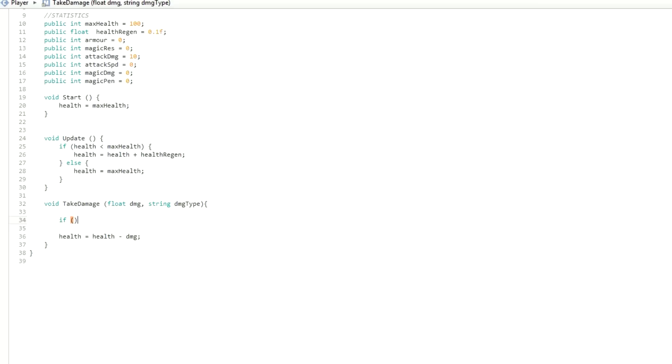We're going to go: if dmg_type is equal to — and now we give a string value. Every time we give a string a value we need to put it into quotation marks and then write whatever we need in the middle. So we're going to say the damage type is 'magic'. If the damage type is equal to 'magic', then we are going to work out the health and what it needs to do. Every time take damage is called, we know how much damage there is and what type of damage it is.